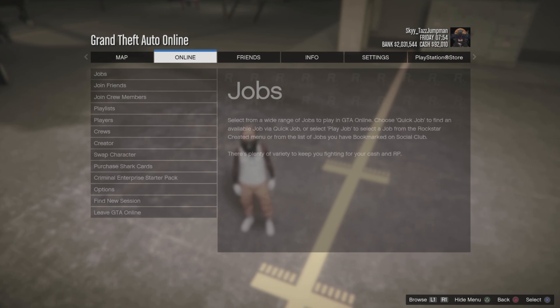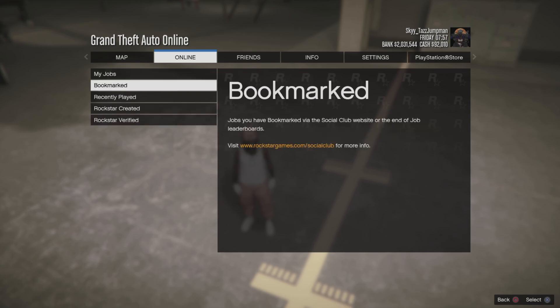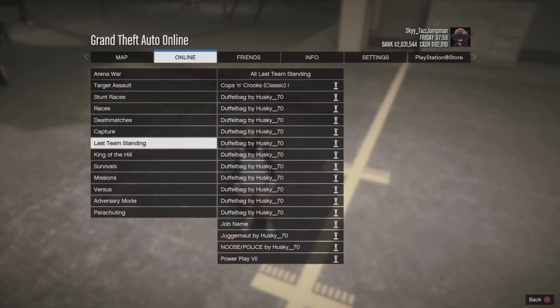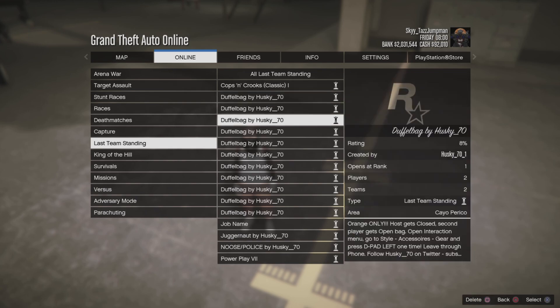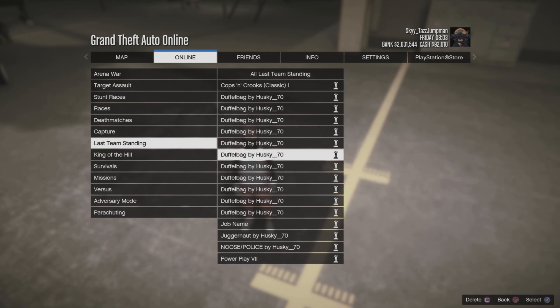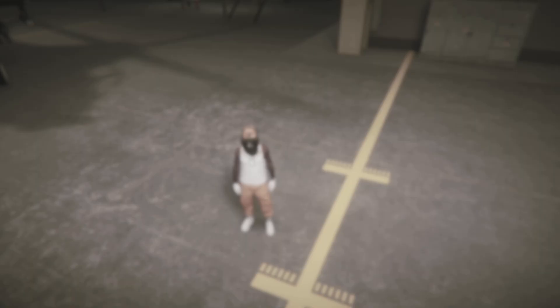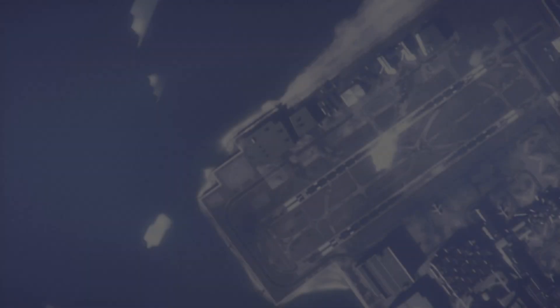First things first, bookmark the job and load into an invite-only, public, or friends session — it doesn't matter as long as you have someone that can join. Go to Jobs, Play Job, go to Bookmarked, and select Last Team Standing. You can see in the description it shows the different colors you're getting. For this video I'm going to be getting the orange one, so I'll just start the job.